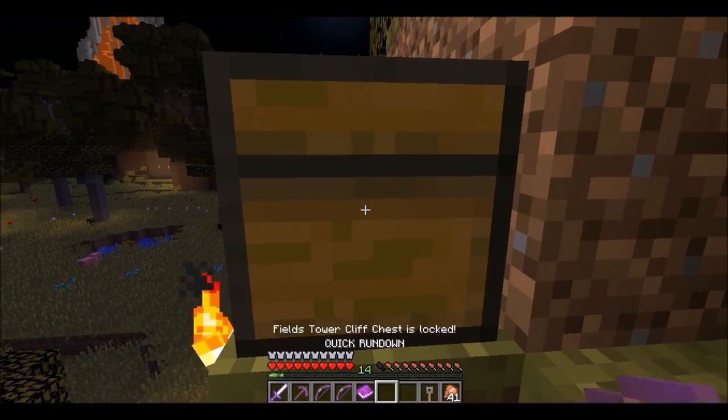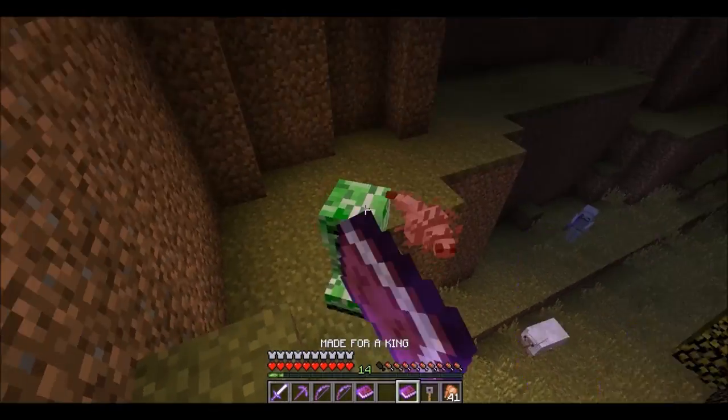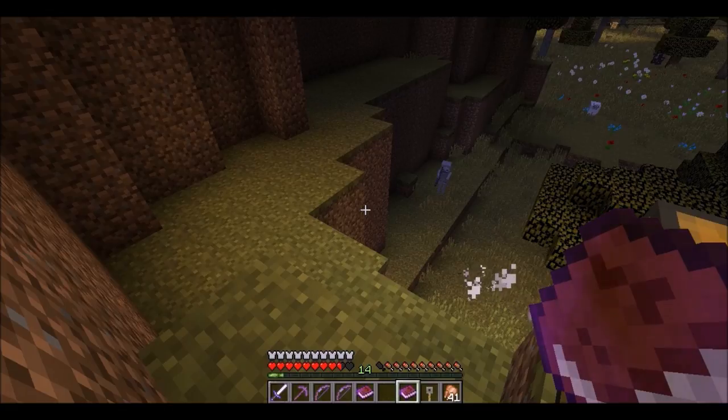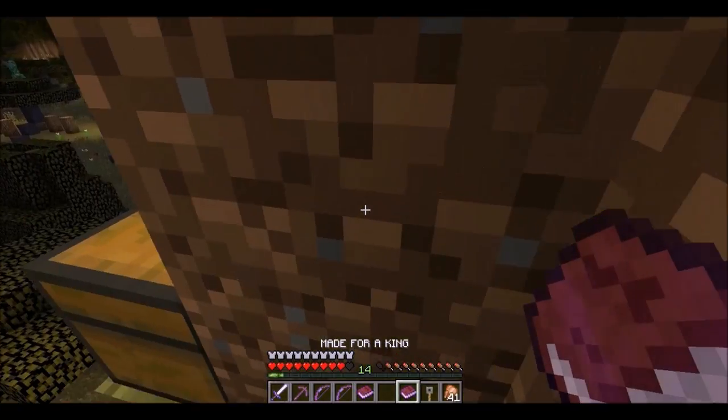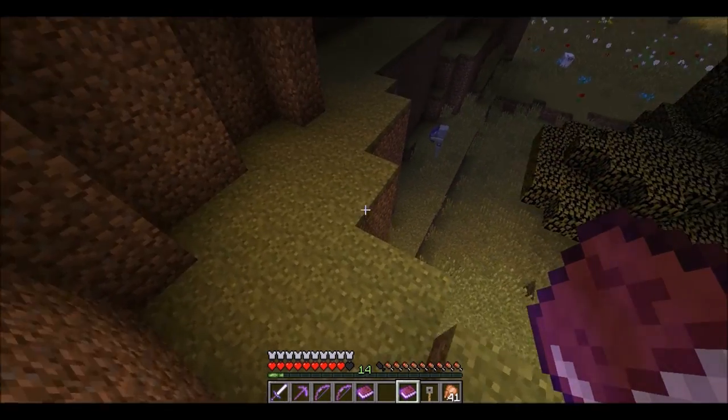All right, let's see what we got here. This should be the chest that I wasn't able to open earlier. Yes, so if I do this... made for a king, holy crap! Valuable scepter with pure gold, worth a king's ransom. Good god.